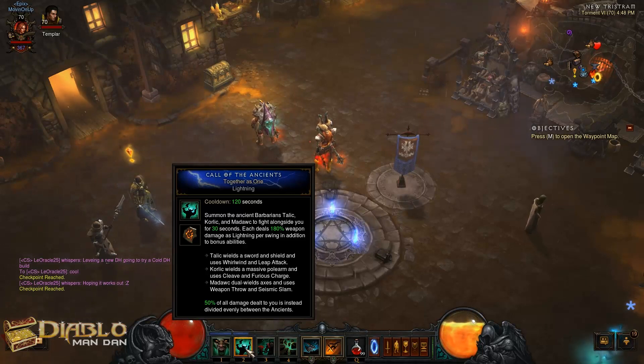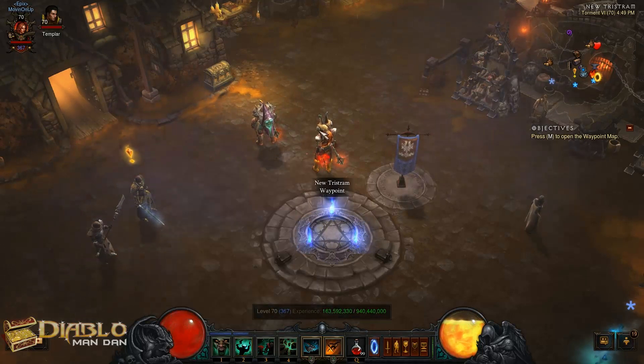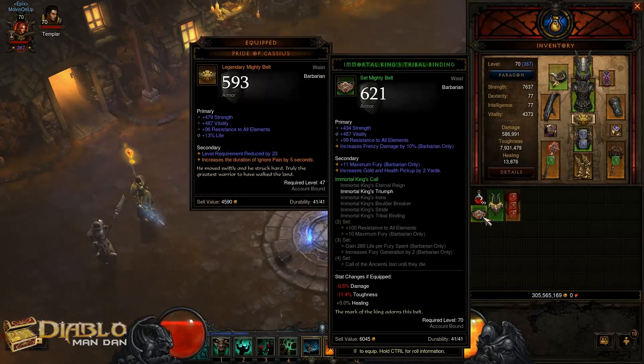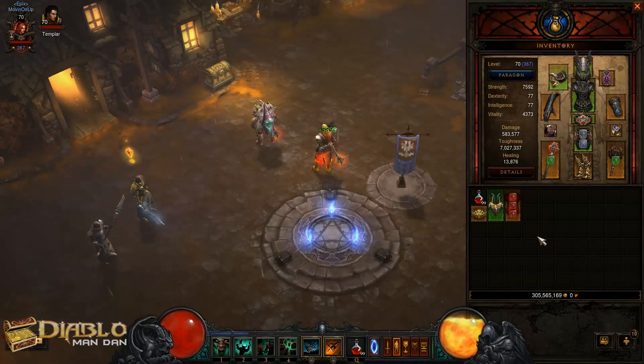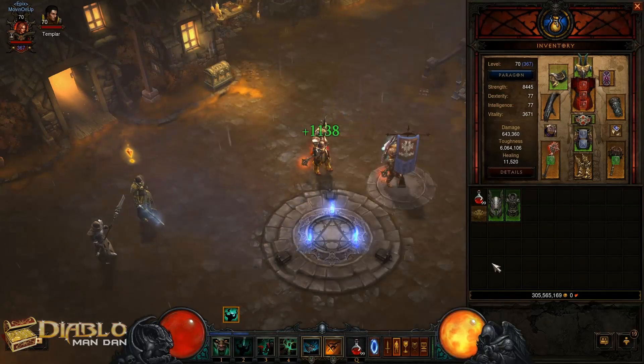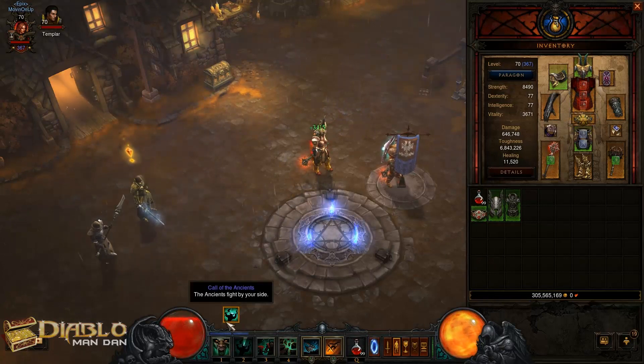With this bug, you'll keep the rune after you switch out stuff. To use this, you definitely need to have the Immortal King's full set, or three pieces with the Ring of Royal Grandeur. So put that on, cast your Ancients, then switch your gear back. Your Ancients will disappear, but you'll still have the buff.